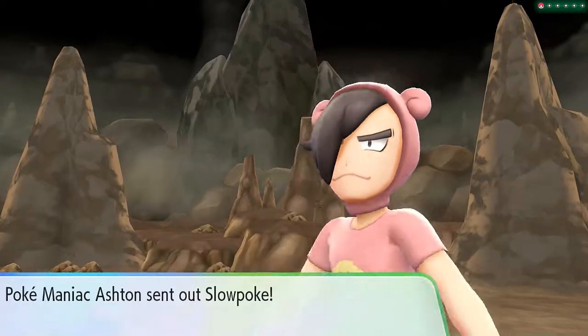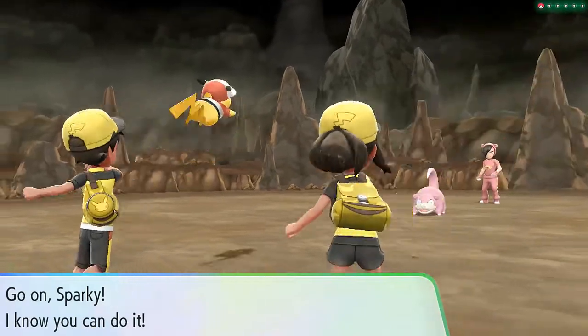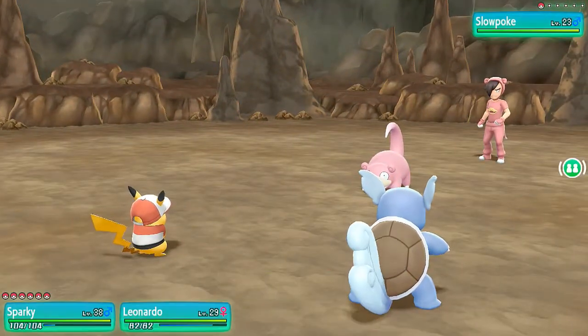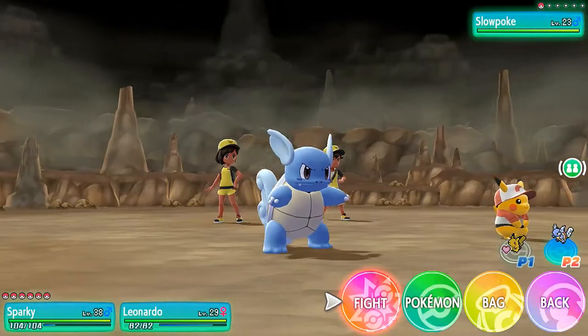Pokemaniac Ashton wants to battle — look at this, looking like a Slowpoke or a Slowbro. Luckily for us it's a double battle, two against one, so this is going to be easy.